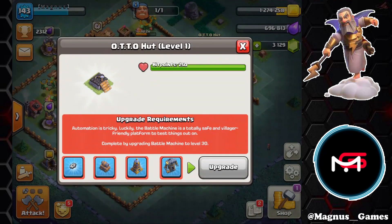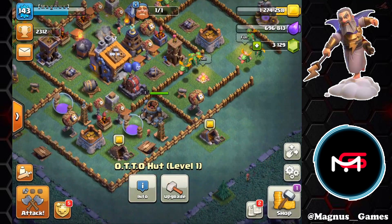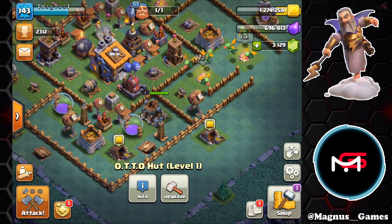The last requirement is taking the battle machine to level 30. The only problem is that ours is level 1, so that is going to be the biggest grind on this base. We're going to take advantage of the runes in the next coming days before the season pass expires and capitalize on our lab, our defenses, and putting in battle machine upgrades as we can.